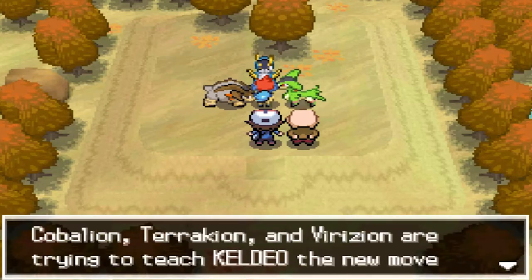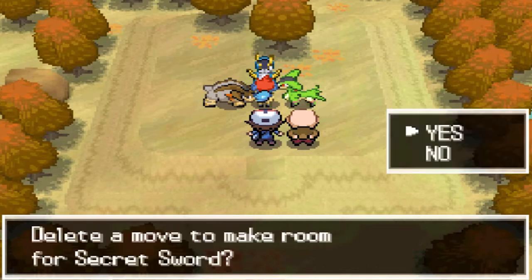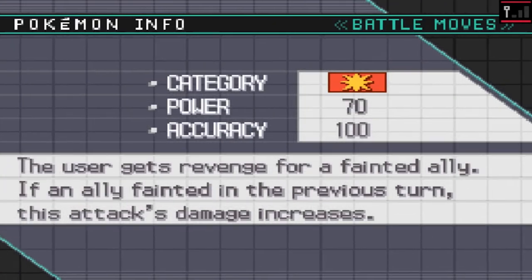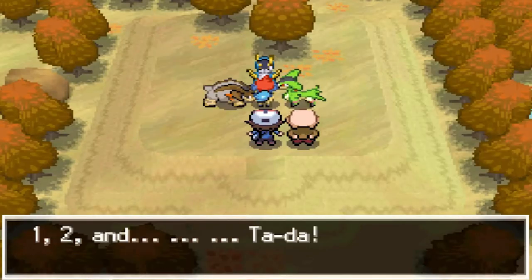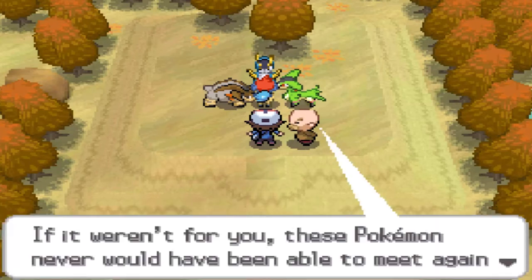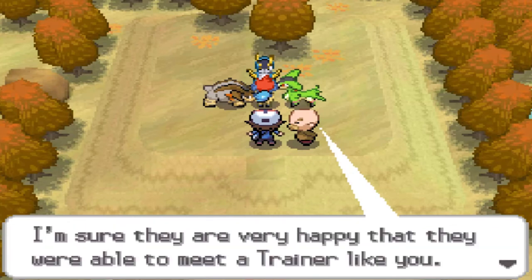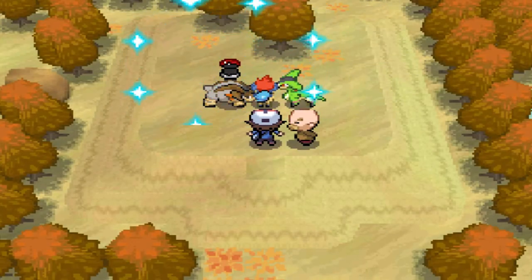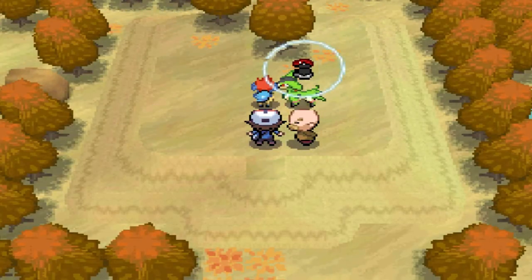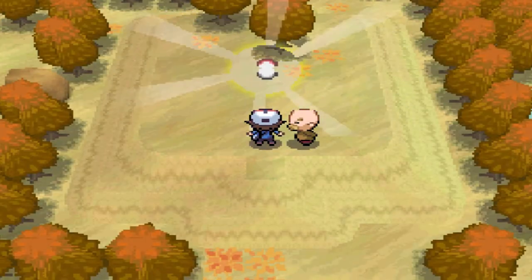Cobalion, Terrakion, and Virizion are trying to teach Keldeo a new move — Secret Sword. I can't learn more than four moves so let's take away Retaliate, since it's not that important. The old man says: 'If it weren't for you, these Pokemon would have never been able to see each other again. I'm sure they were very happy to meet a trainer like you.' And just like that all four Pokemon come back into their Pokeballs.